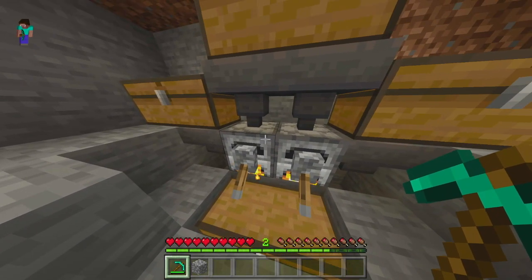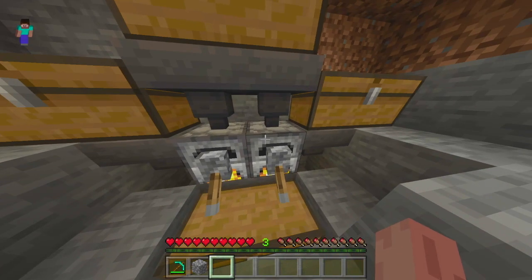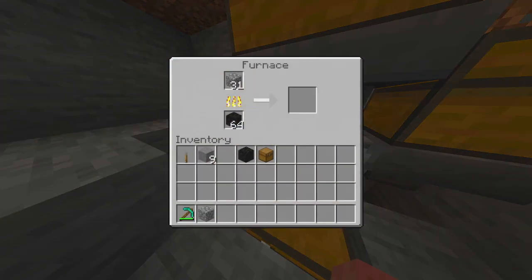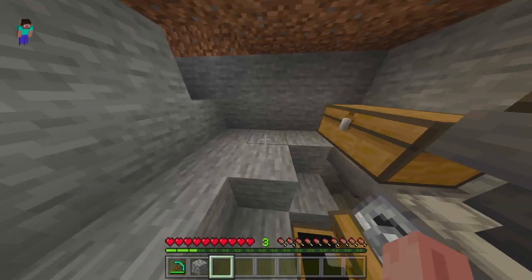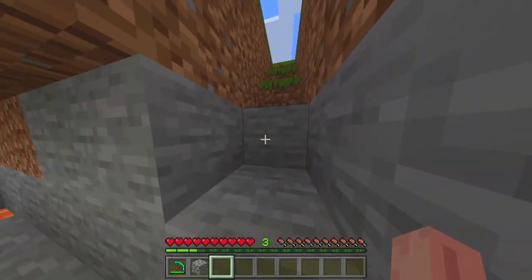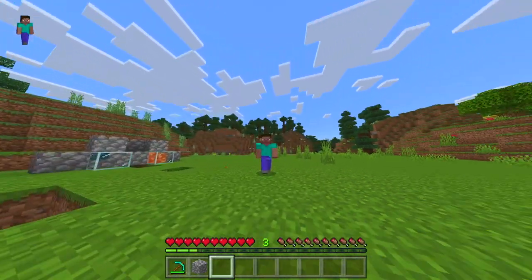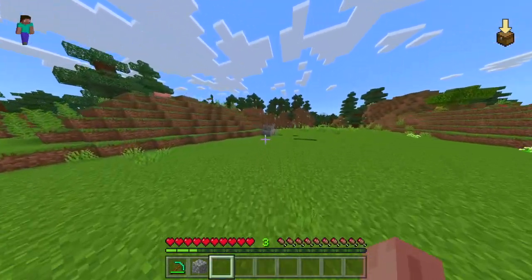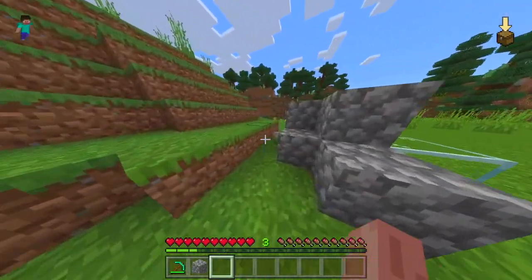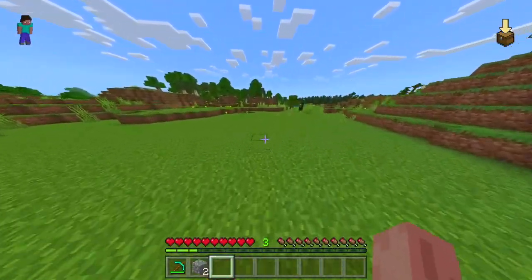Duck down, open up the furnace, take the blocks out, and as you can see I've gained XP — I'm now at level three. Obviously the longer you do this the more XP you'll gain. With 29 blocks in there already; if you do a few stacks or drop items in, you'll be at level 30 in literally no time. You can mine a load of blocks, leave it running, go off in your world, and when you come back you'll have loads of XP.